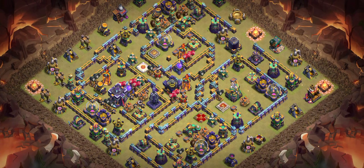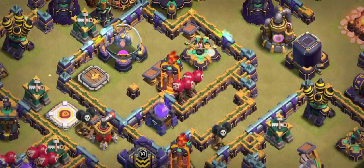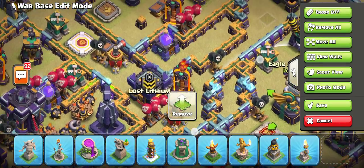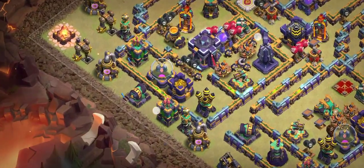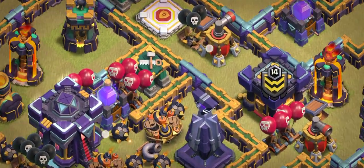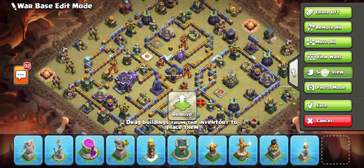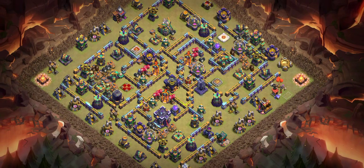Number five base is another one of my favorites. You can see it's another custom base — this side has four Teslas, a scattershot, and red mines. In the middle at the front of the Clan Castle you can see red mines and two Air Sweepers stopping everything. No attacker wants to come from this side. Electro Dragons will not survive here because of so many red mines, and there's another scattershot on the other side.